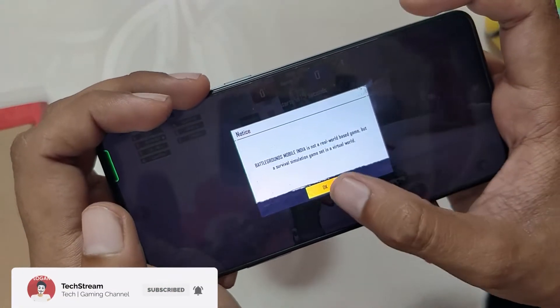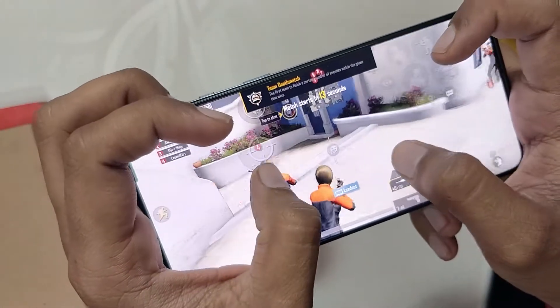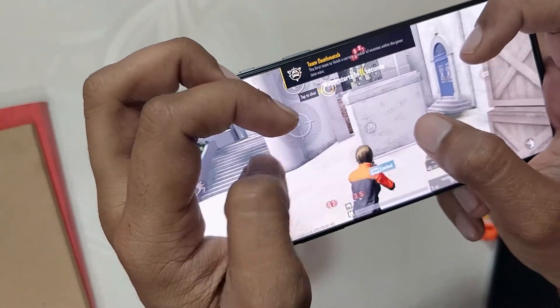That's all for this video. Comment down below if you want a gaming video on enabling 90 FPS in BGMI on OxygenOS 12 and ColorOS 12. Subscribe to the channel for more tech videos. Thank you for watching.